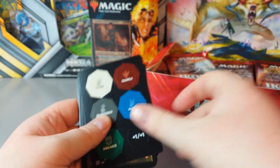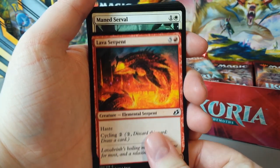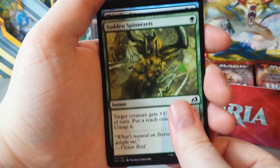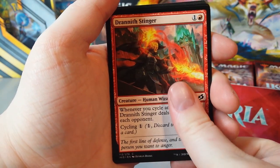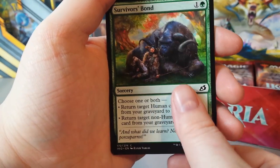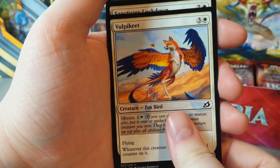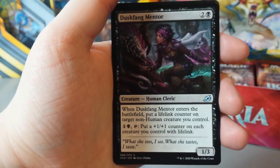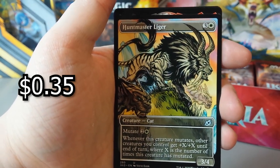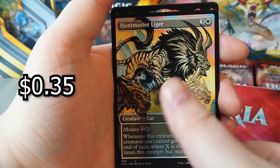Another token. Lava Serpent. Maned Serval. Whisper Squad. Sudden Spinnerettes. Thieving Otter. Drannith Stinger. Day Squad Marshal. Hampering Snare. Survivor's Bond. Vulpakeet — Foxbird. Sanctuary Lockdown. Duskfang Mentor. Oh, look at that! That's beautiful — Huntmaster Liger. That's brilliant, that's only an uncommon. That's beautiful.